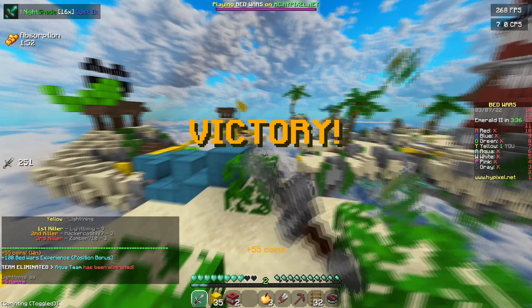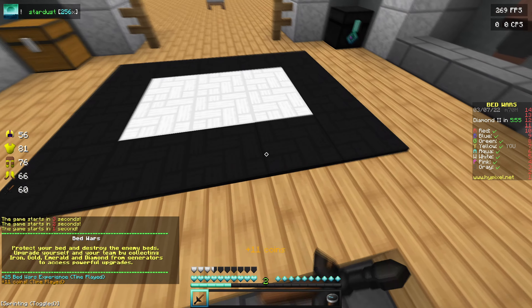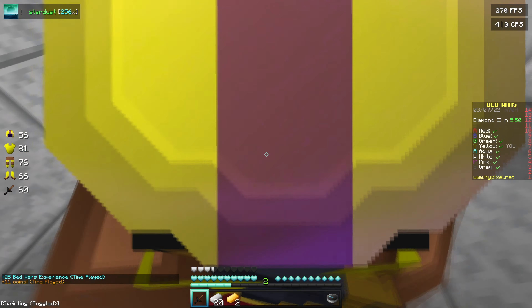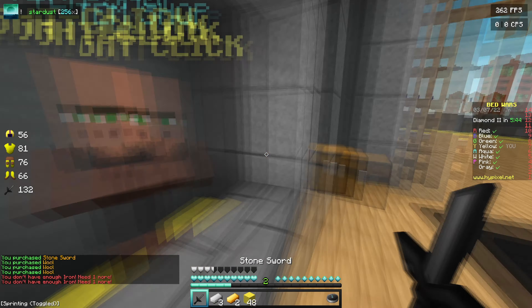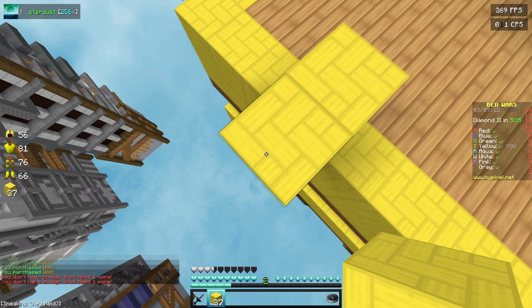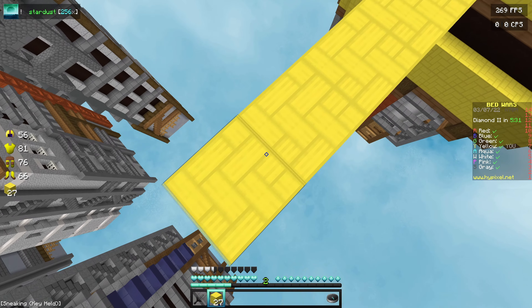Okay, so the second pack of the video is going to be Stardust 256x made by Lushi. I've had a lot of people tell me to do more high resolution packs, so we're going to be doing a mix of low resolution and high resolution packs in this video. Lushi was actually making a lot of tweets when she was making this pack and I really enjoyed seeing those because some of the textures are just really clean.